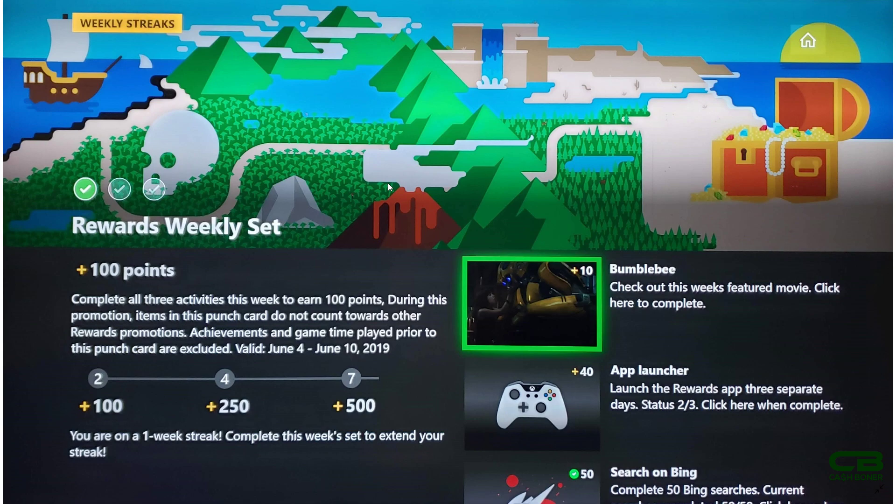Weekly Streaks on your Xbox One console — make sure you load up the Microsoft Rewards app on Xbox One so you can start doing this. Make sure you start today so you can log your three days on the app launcher, complete the card, and get the easy 100 points. And hopefully at seven weeks, 500 points. Keep earning those points — it's looking pretty exciting for getting Microsoft Rewards points.